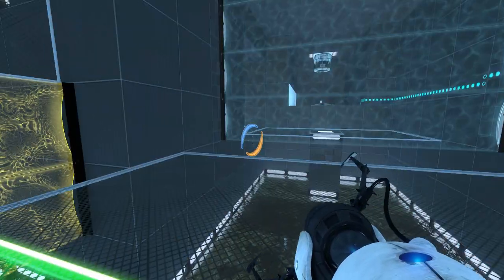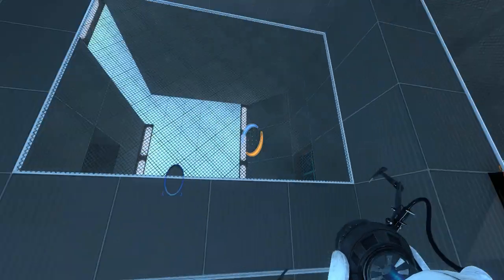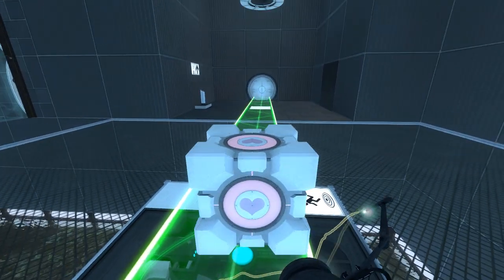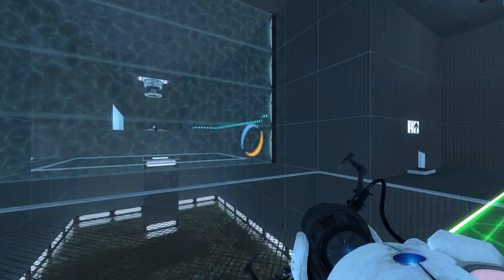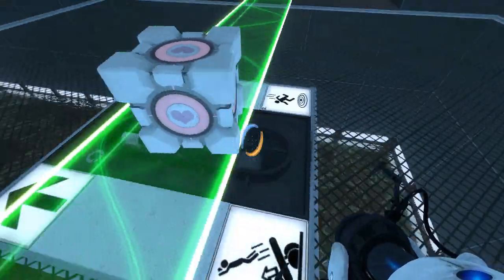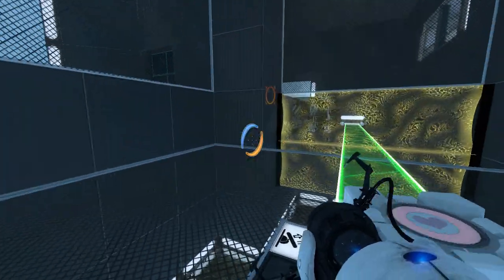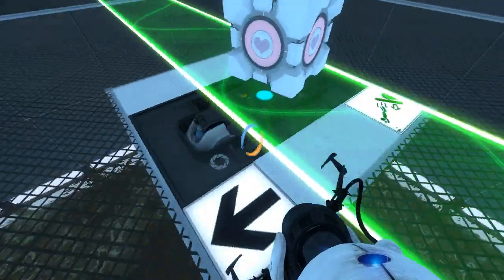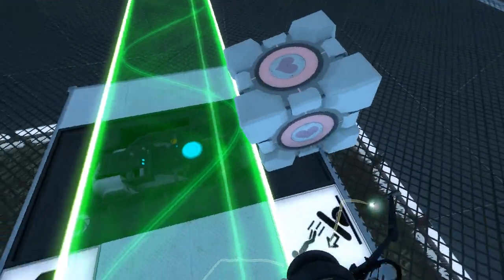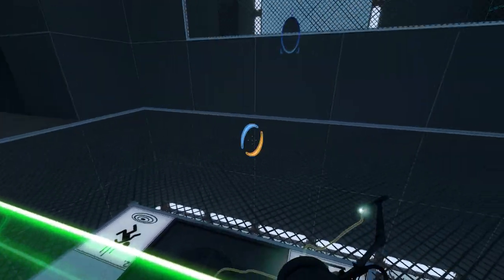How do we go about floppifying these cubes? That is a good question. Well, I think for starters we want to do something like that, right? Oh interesting — can't actually use it now. Sometimes when it's oriented like this you can still use it despite the light bridge being above it. I think cubes can sometimes phase through the light bridge and still interact with it, but maybe it's disabled.